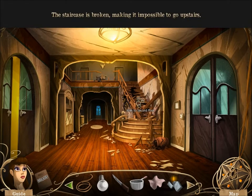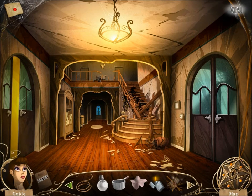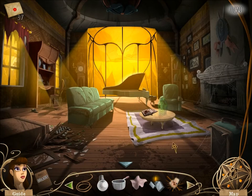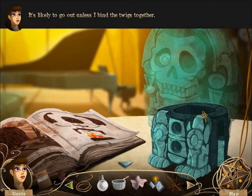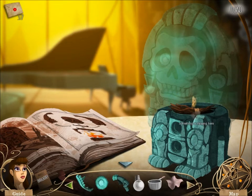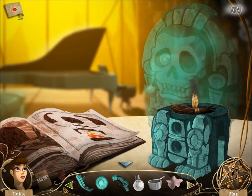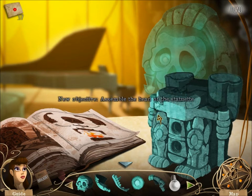Staircase is broken, making it possible to go upstairs. Oh, here we go — we can get kindling from there. Here we go. Put those in there. You want to bind it? That's really stupid, but okay. If it makes you happy. There you go. Why did you need to bind the twigs together? Just put them in that little thing.